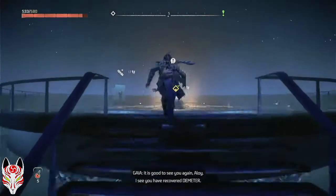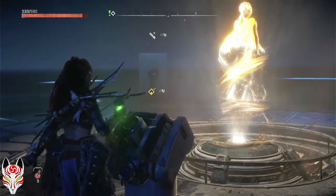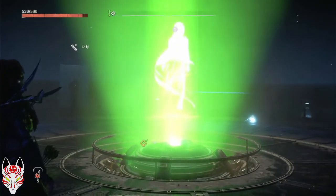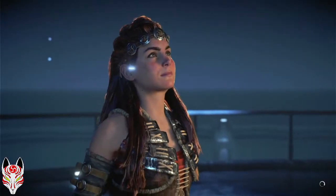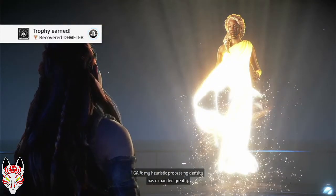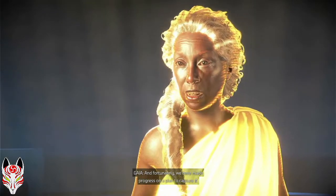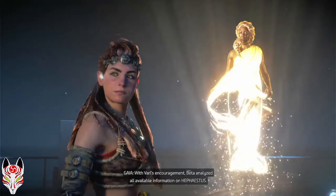It is good to see you again, Aloy. How many of these do we have now? This is all three. What's left? Apollo, Luthia, and Hephaestus, I think. Also, is it just me — wasn't Gaia green in the last game?